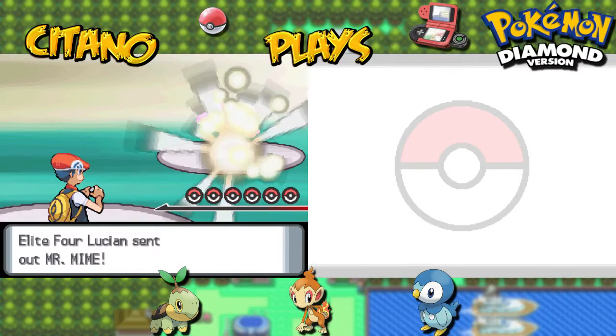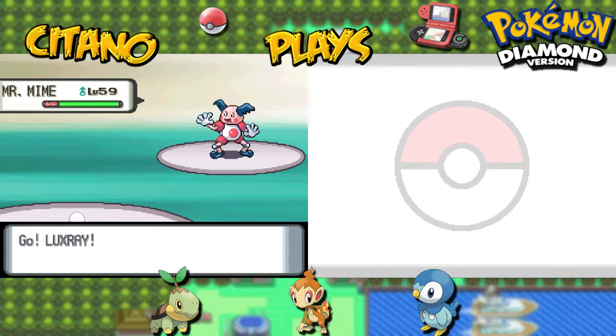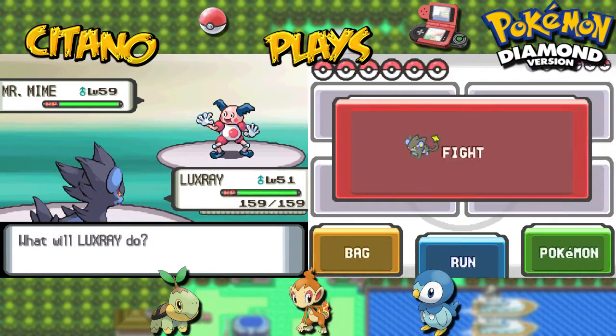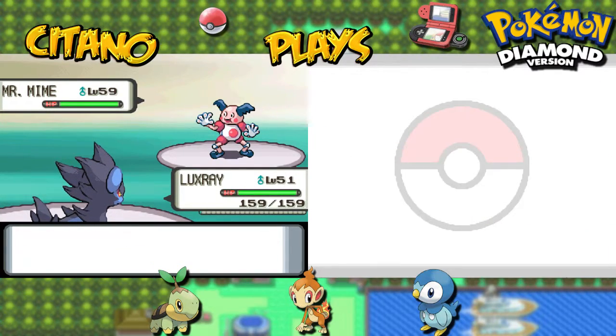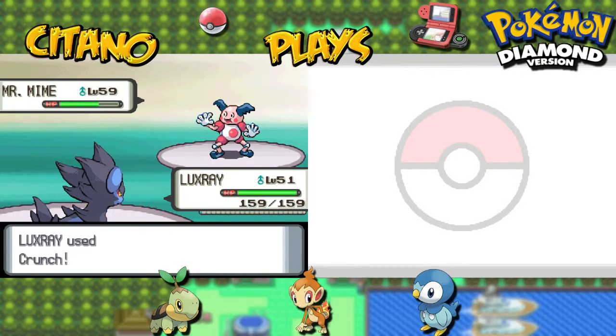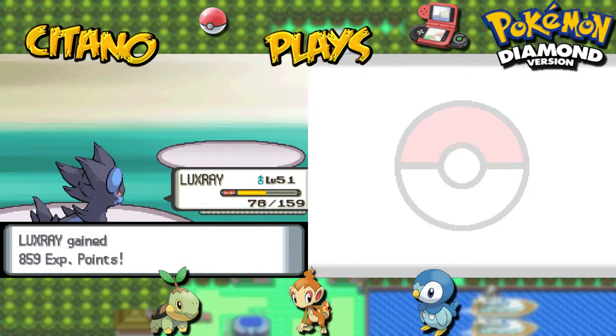First Pokémon he'll be using will be Mr. Mime. Luxray will be my choice because Luxray knows Crunch. Reduces his attack power but that doesn't really matter much because Psychic is almost always a special attack. Let's use Crunch. Reflect by Mr. Mime — which will increase his defense by about a third. Crunch — super effective regardless, less than half. I can Crunch again. Psychic by Mr. Mime — this should hurt. Takes me about half health. Crunch again — I crit! When we factor in the Reflect, that takes it all out. Mr. Mime goes down.